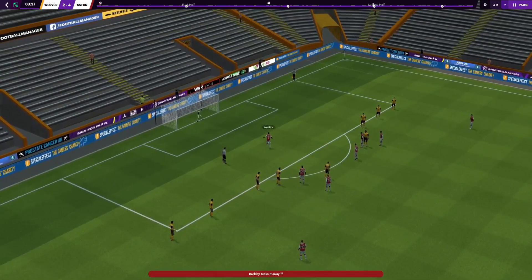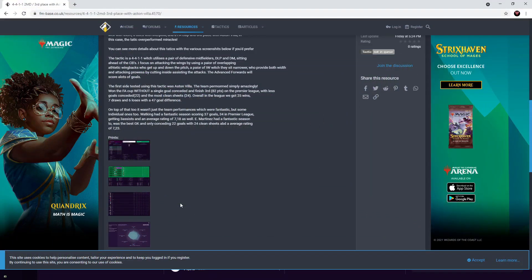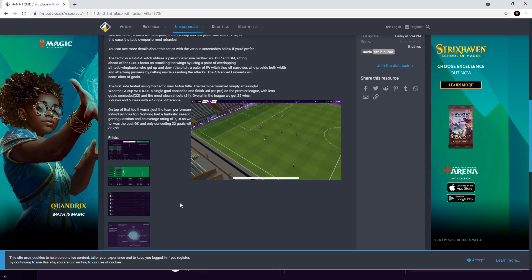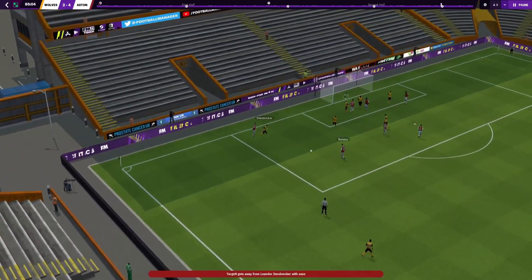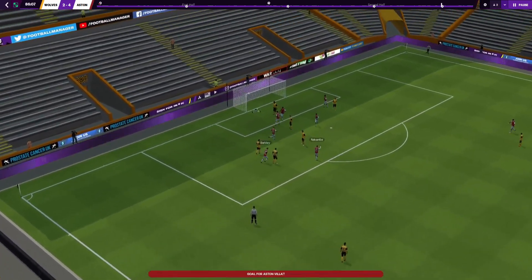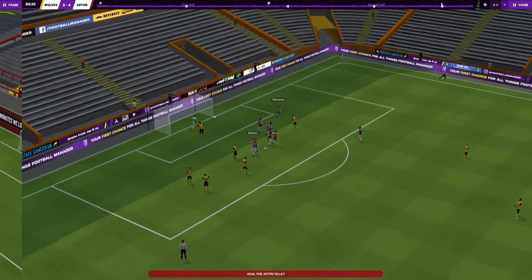The tactic is a 4-4-1-1 which utilizes a pair of defensive midfielders — a deep-lying playmaker and a defensive midfielder sitting ahead of the two centre-backs. The attacking focus is down the wings, using a pair of overlapping athletic wing-backs who get up and down the flanks. A pair of inverted wingers sit narrower and provide attacking prowess by cutting inside and assisting attacks. The advanced forward will of course score you a lot of goals.